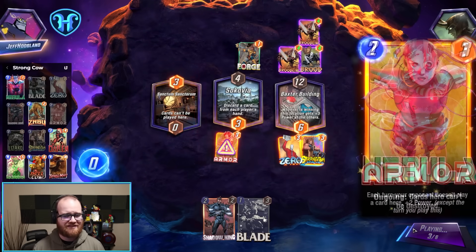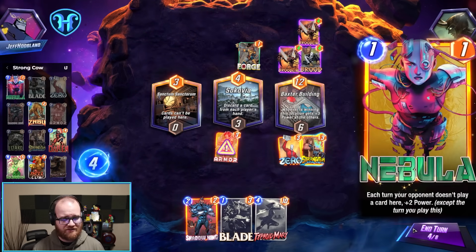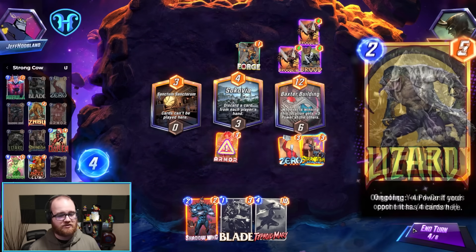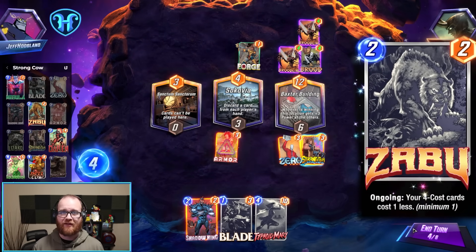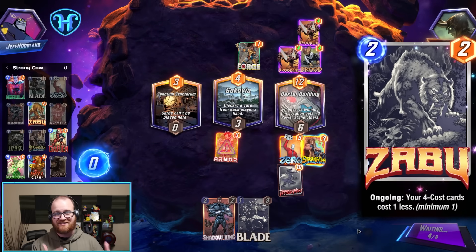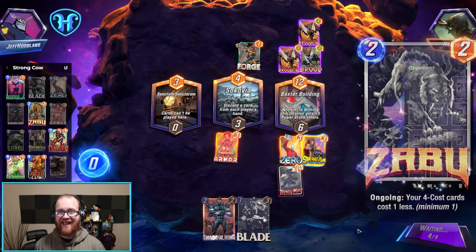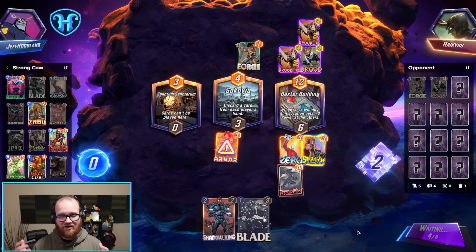We've rounded out the last couple of slots in the deck with some cheap stat sticks that help us get our hand empty by deploying to the board early, such as Nebula and Lizard. And finally, we close things out with Zabu, who makes it so we can play out two four-energy cards on the final turn of the game, again assisting us in getting our hand empty. I hope you enjoy the game highlights I have with this deck — they are a ton of fun.